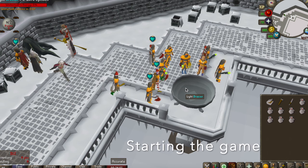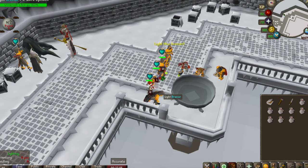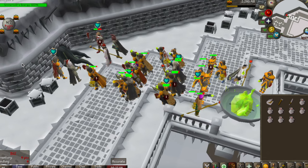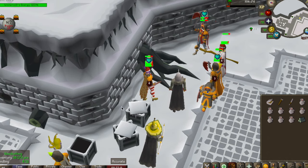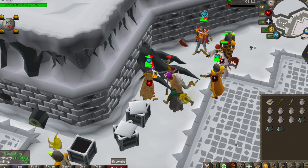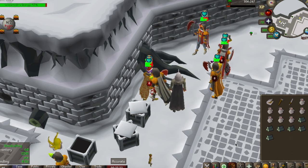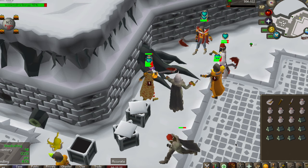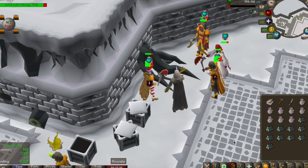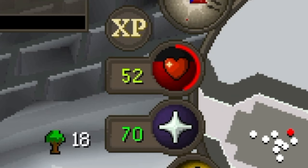At the start of the round it's always really important that you light the brazier as soon as you can, because this will provide you with extra experience and points. You need to cut bruma roots and the very best place to cut these is right adjacent to the wall — it's a safe spot so that you can't get injured from the snowfall attack. Standing here means the snowfall attack won't damage you because there's not enough room for it to fall. Just make sure you keep an eye on your health and keep drinking those wines or eating those cakes when it gets a little bit low.